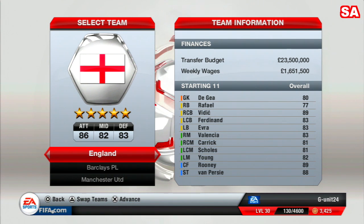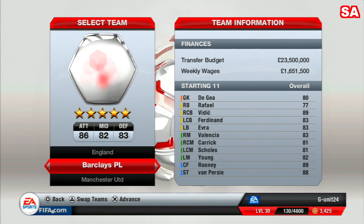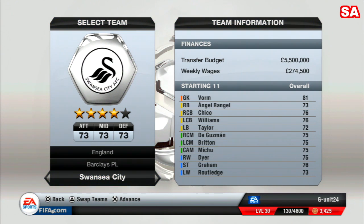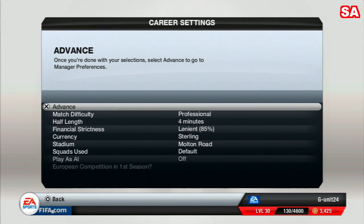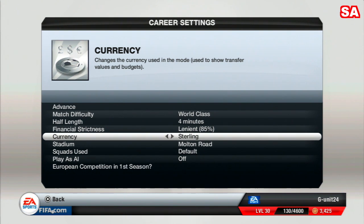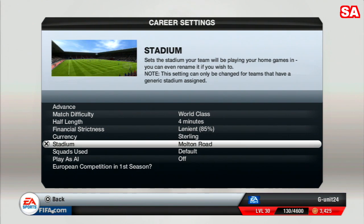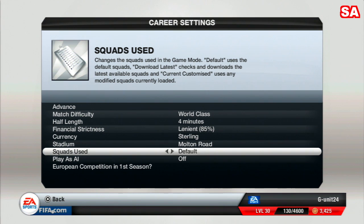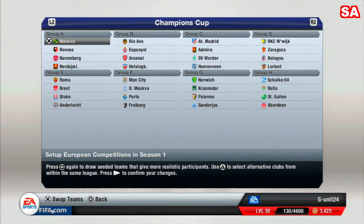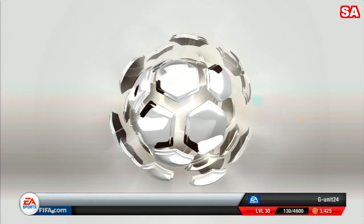Welcome to my first episode of my career mode series with Swansea City on FIFA 13. We're selecting our team, choosing Swansea City with a transfer budget of five and a half million. We'll be playing on world-class difficulty, downloading the latest squad, and enabling European competition — essentially the Champions League — in the first season.